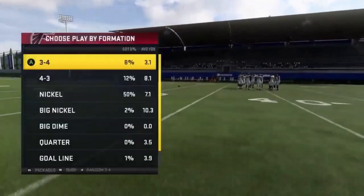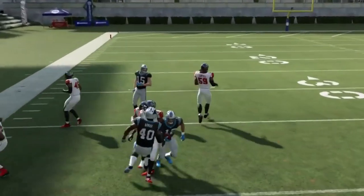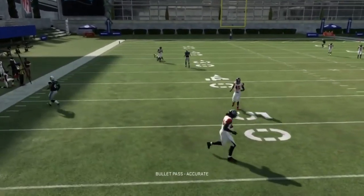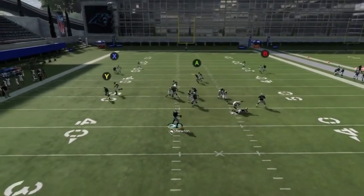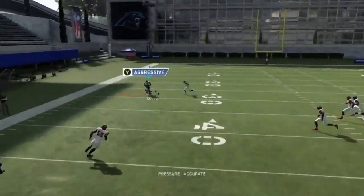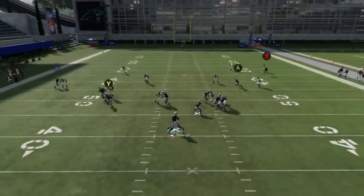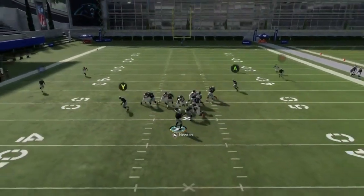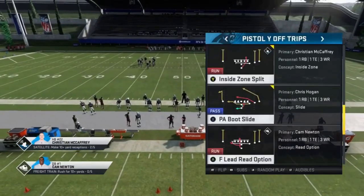Next we got the PA short post. The check-and-release is going to get open under a lot of cover threes. If it's man coverage though you're pretty much stuck with the comeback route because this play doesn't have a lot of good man beaters. Put a good running back in for the fullback — make sure you've got somebody that can catch and run. The check and release is probably the main read in most zones.